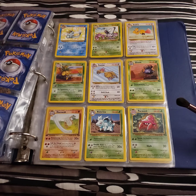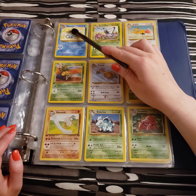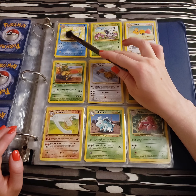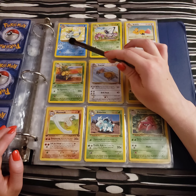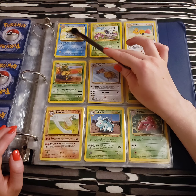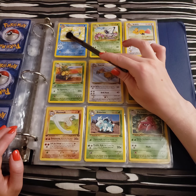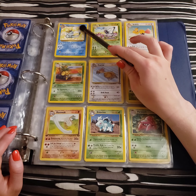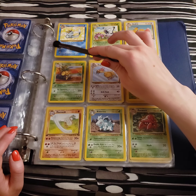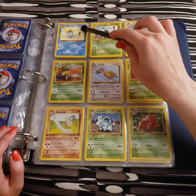This is a pretty grass-type heavy page. Vaporeon here — I'm always surprised in these old cards how different the evolutions look. This is a very fishy or seal-looking Vaporeon, whereas it usually looks like an aquatic cat or aquatic fox in my opinion. But I do like the little bubbles in the background.